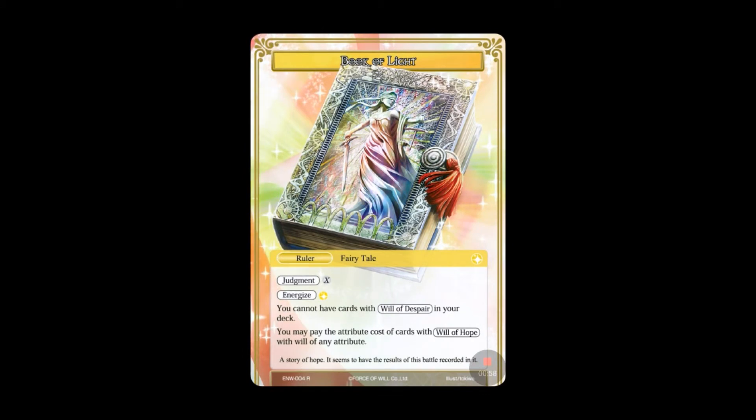The ruler is the Book of Light — cool looking book. It is a fairy tale ruler with the Judgment of X and an Energize of one light. It looks like we're done with the dual attribute rulers, at least on the surface. Also notable: you cannot have cards with Will of Despair in your deck, and you may pay the attribute cost of cards with Will of Hope with will of any attribute. Will of Despair and Will of Hope are not races — they're more like card sub-types or sub-levels.